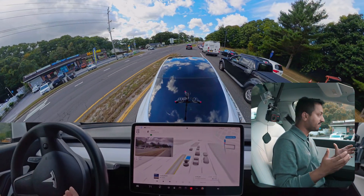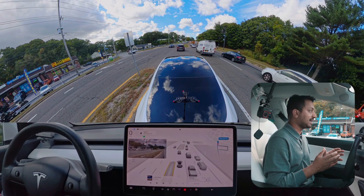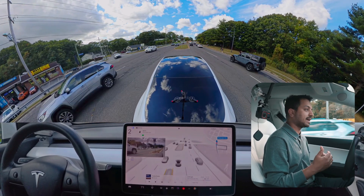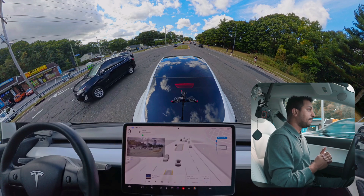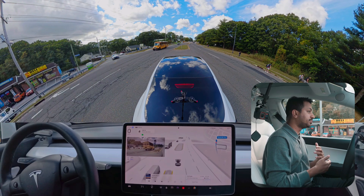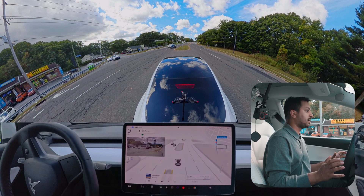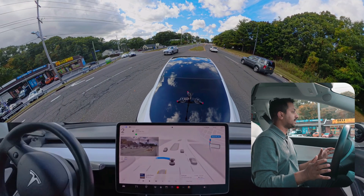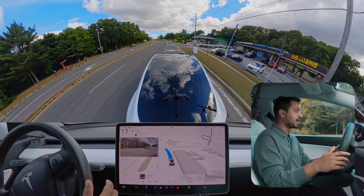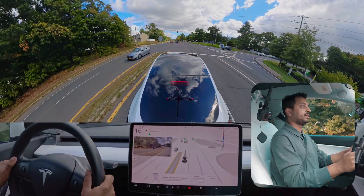Wow, this is impressive — it did it with other traffic around! Pretty good move. There's a school bus with flashing red lights and the car is taking its time, creeping slowly at one mile per hour. A few cars are coming from the opposite side. After they pass, it makes the U-turn without any problem. Third attempt passed — a little slow, but passed.